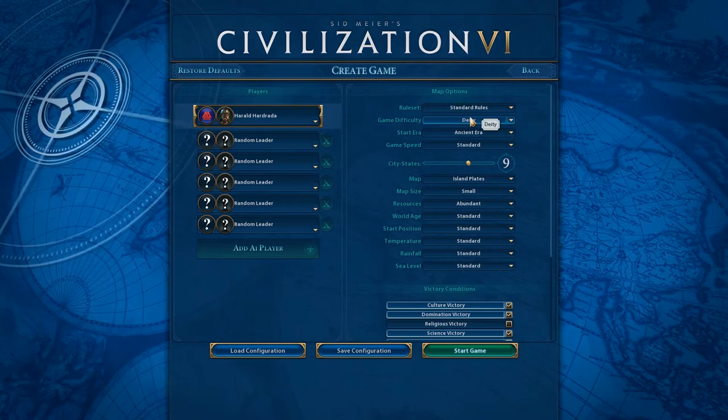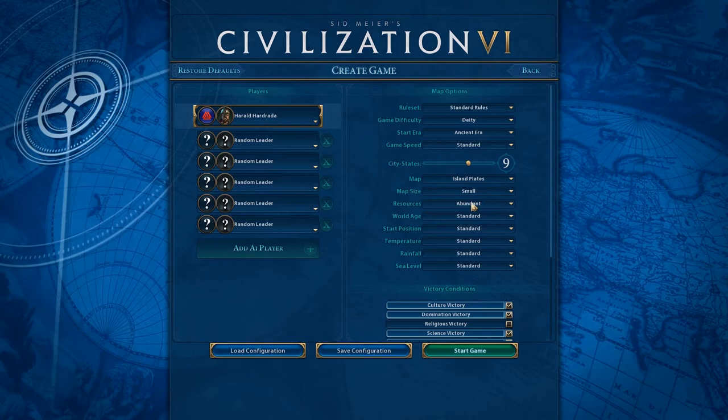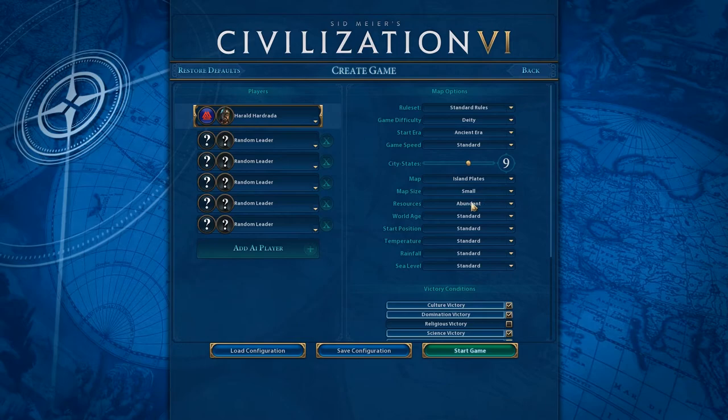No duplicate leaders, all this stuff is great — and that's the setup. So we're going to be playing Norway on Deity, ancient era, standard game speed, nine city states, five other players, on a small map with abundant resources, and religious victory disabled.